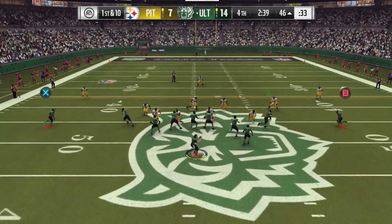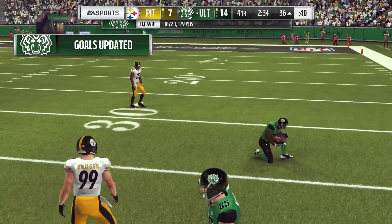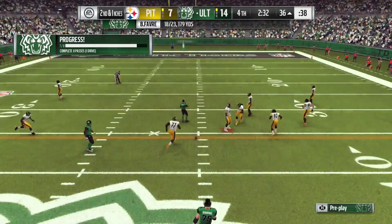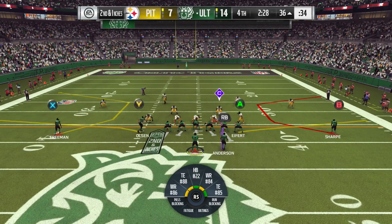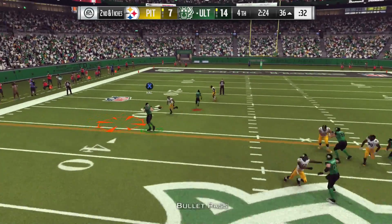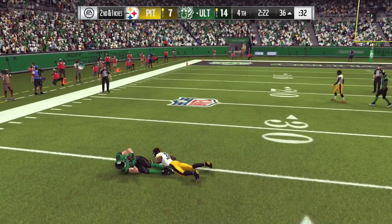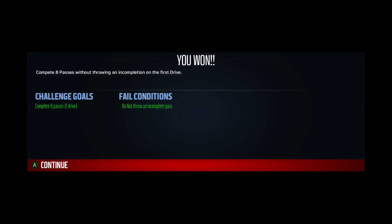Now it looks like they're going to be in the hurry-up. They'll set up a throw — got a man right side, it's Sharp, that one good for 10 yards, and that'll make it second and a foot or so. They'll get the throw again, and they've got the hookup — this is Olsen, and they'll be inside. Nice job — I believe that challenge was met and defeated. Congratulations! Good job on this Madden Ultimate Team solo challenge. Let's finish.